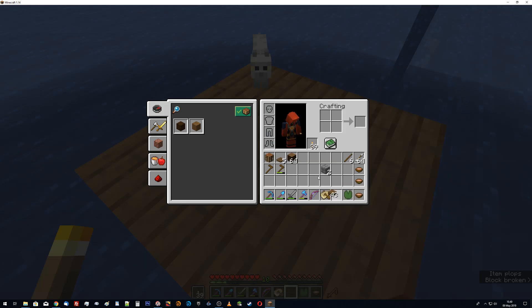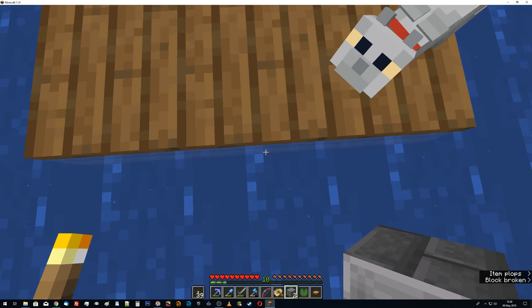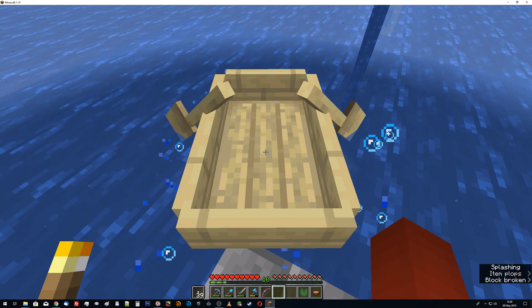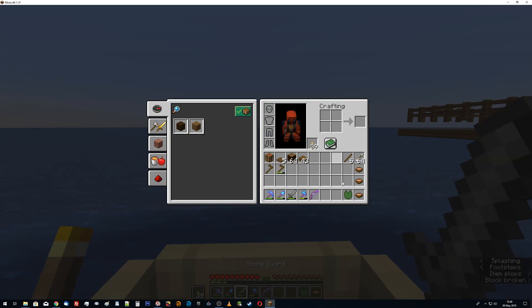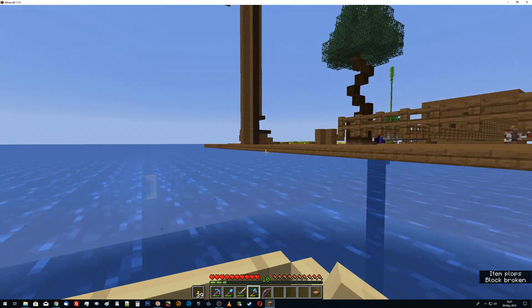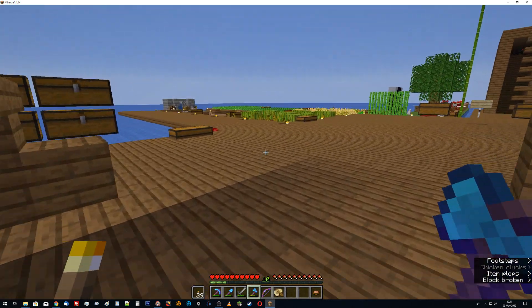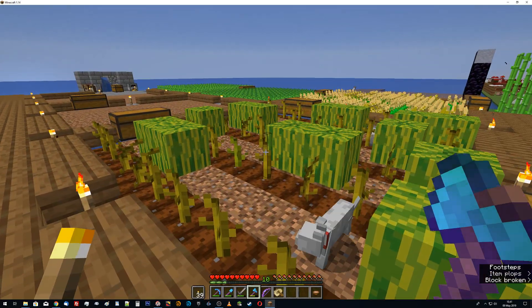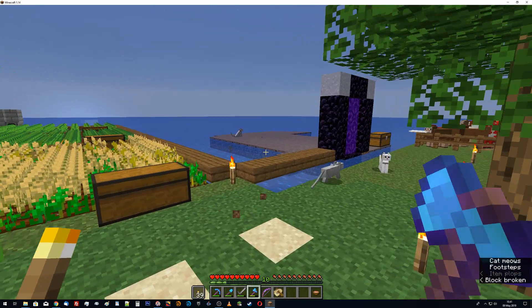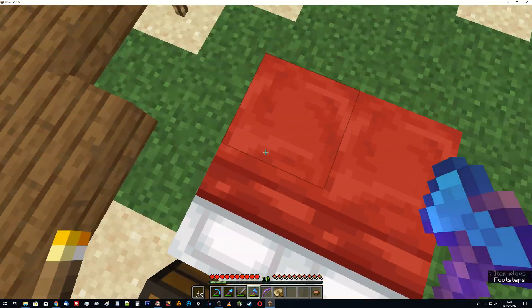So get rid of that. I'll just start. Ultimately I'm gonna want both of these to be hoppers, but I don't have those so it'll be later. Let me go home in my boat. Probably take a quick nap because it's gonna get nasty. I've got this lit up about as well as I can. Unless I creep through with F3 on and make sure no light source dips below 8 in a place that's spawnable - it's really complicated. It's easier to just try it and see if anything spawns. But for now let's just sleep.